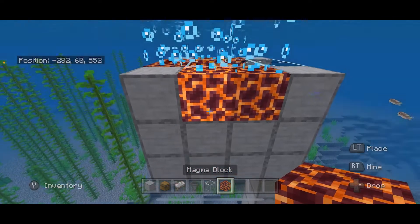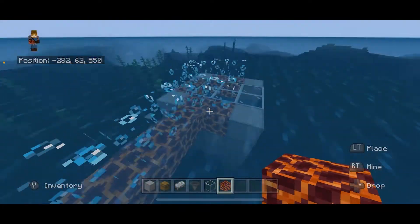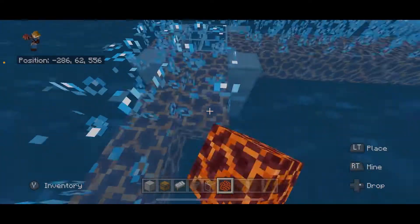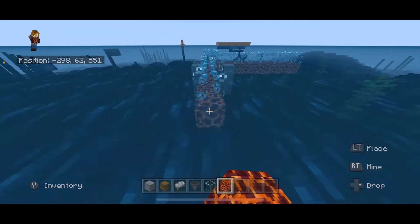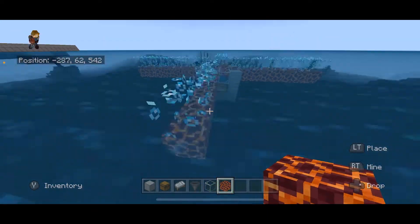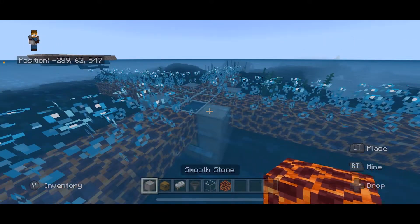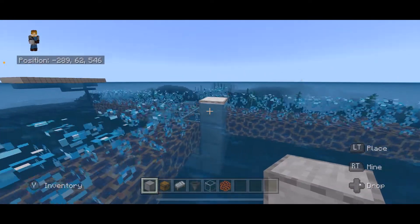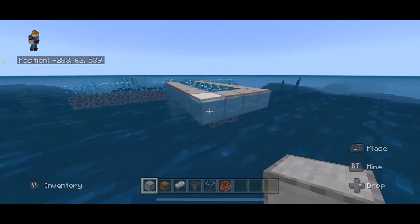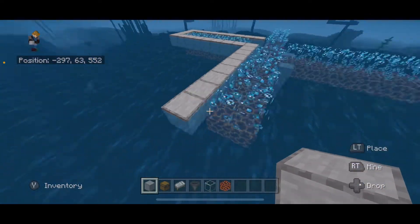Now build out using magma blocks seven more blocks - doing that on this side, this side, this side, and even the side with the glass. Now where these corners are, build up one block and build out like this - we're making a trough, built all the way around our magma blocks along the outside of them.